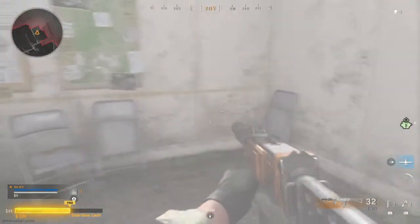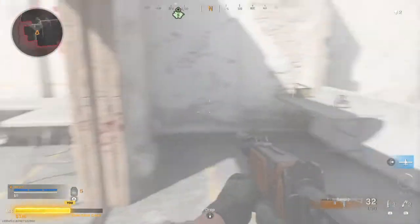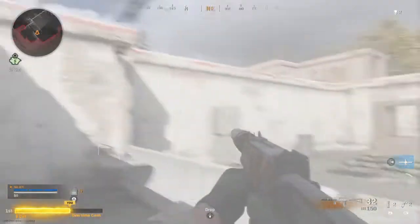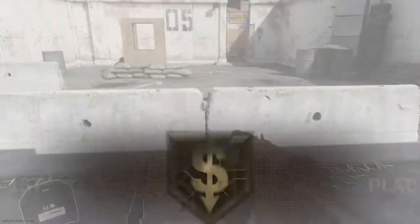Hitting a million automatically deposits all your cash. Beautiful. Remember, in Plunder, whoever has the most cash at the end wins. Solid work. That's how you get it done.